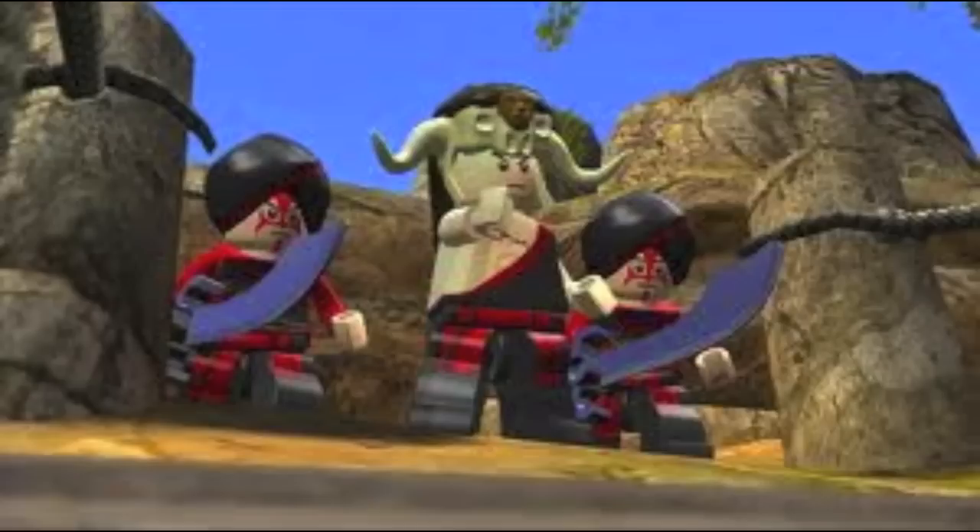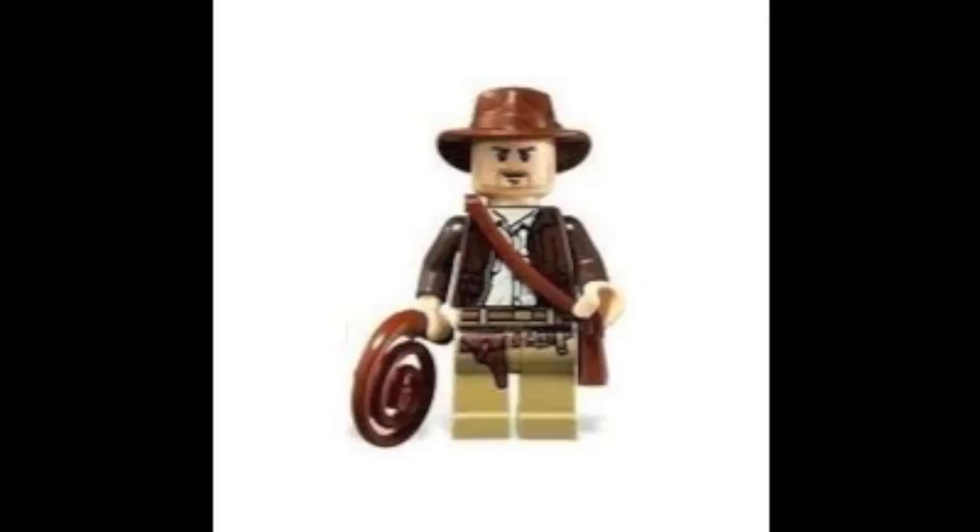Indiana Jones has great enemies in the sets because they're from the movie, so I blame Steven Spielberg for his awesomeness of characters. Here's the Indiana Jones minifigure — it's fantastic. This is the first minifigure to have a fedora, a shoulder bag, and a whip, so he started a whole new kind of hat and shoulder bag throughout LEGO.